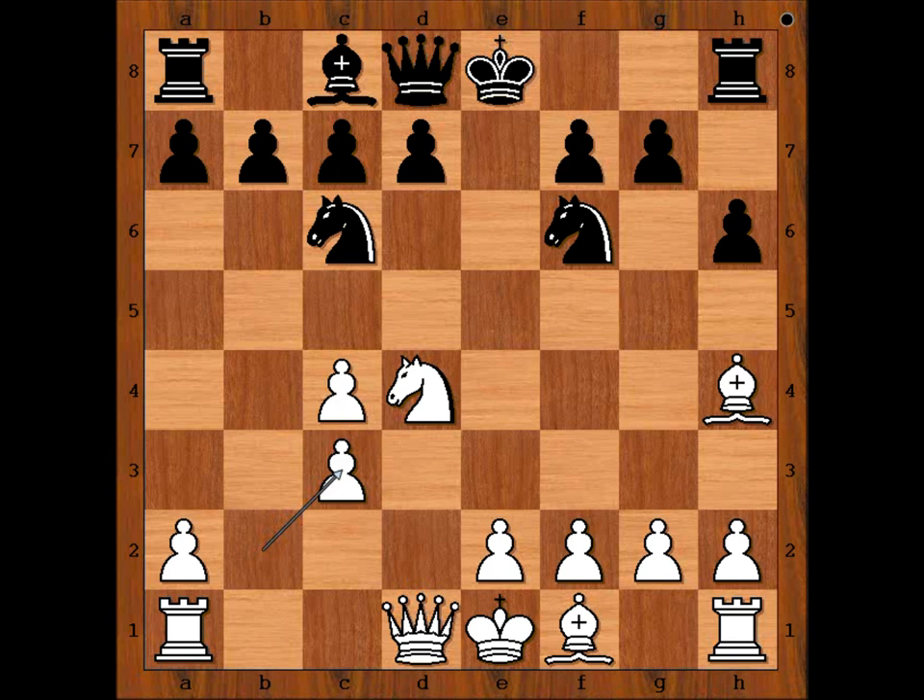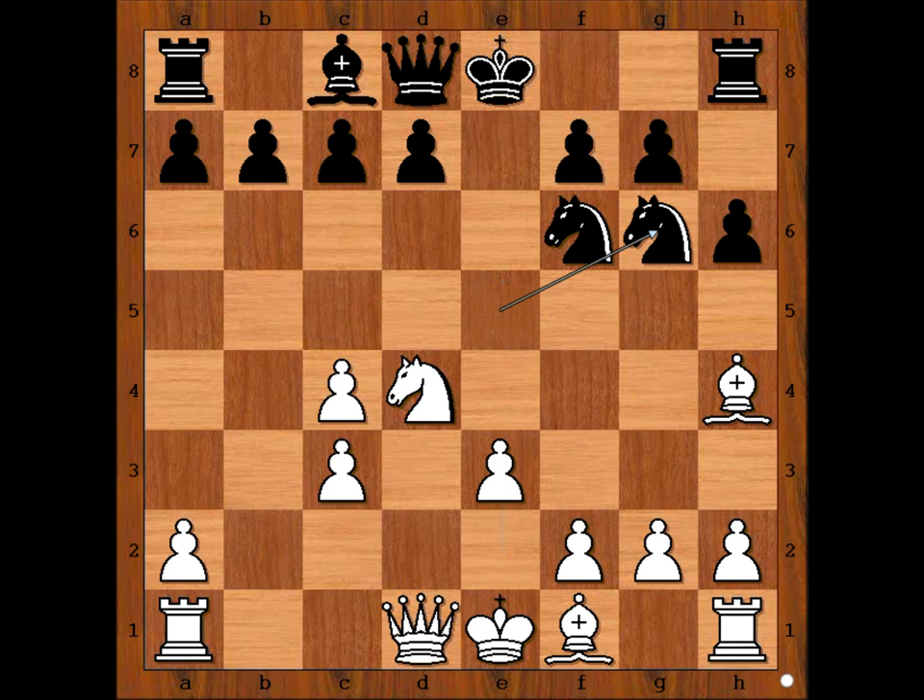Knight to e5, attacking the pawn on c4, but the idea is to bring the knight to g6. e3, defending the pawn. Ng6, attacking the bishop. Bg3, and black played knight to e4, with the idea to kill the cardinal.